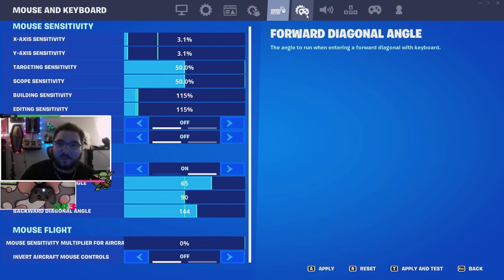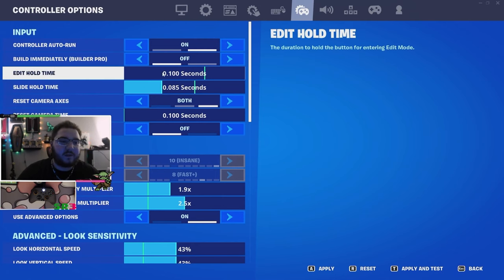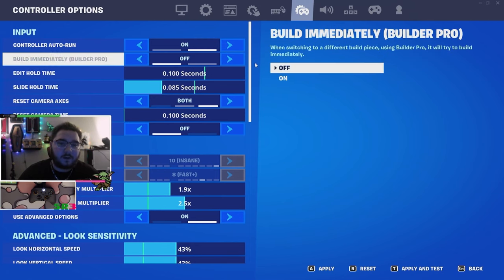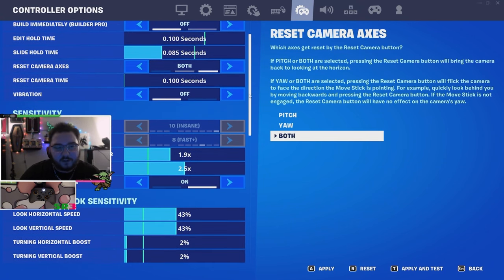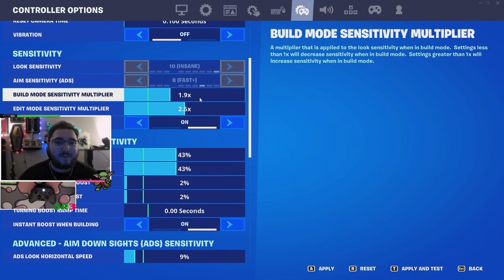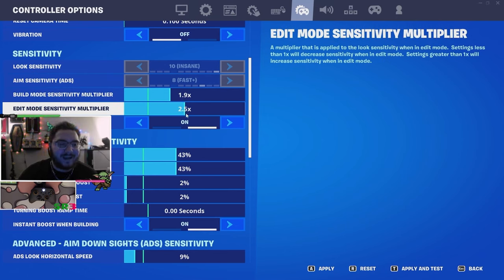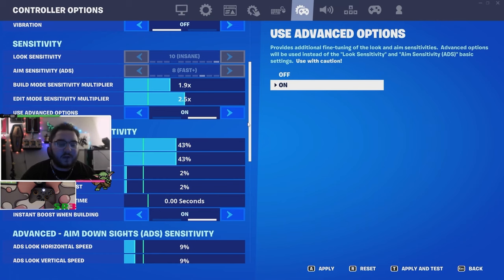Now here are the long-awaited controller settings. Dead zone at 0.01 — doesn't really matter much. Build immediately is turned off. Now this is new: 1.9 build multiplier with an insane edit mode sense — 2.5 on the edit mode sense. Trust me, try it, get used to it, play it for about a day. My edits have never felt so smooth.